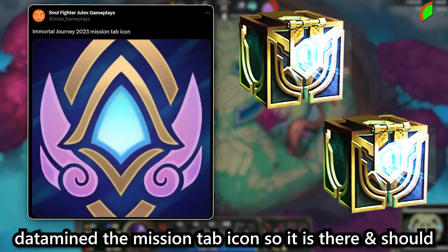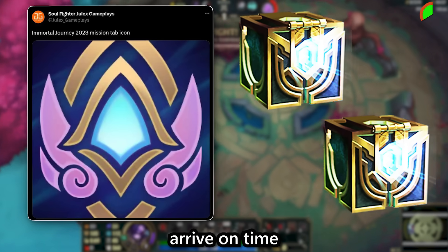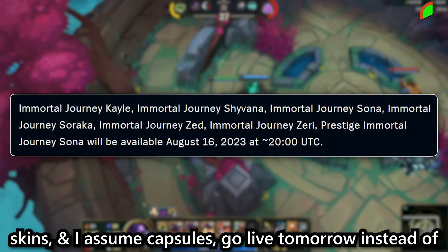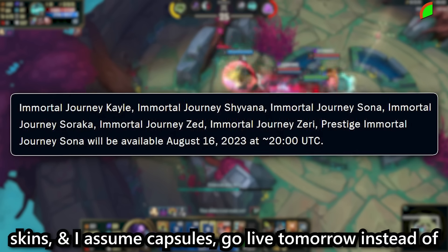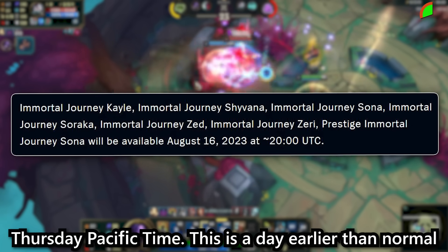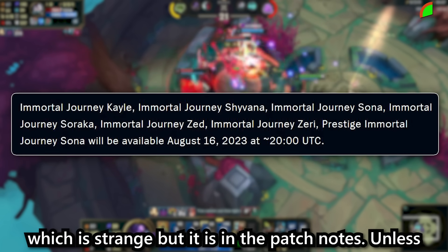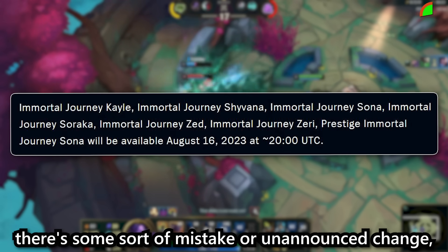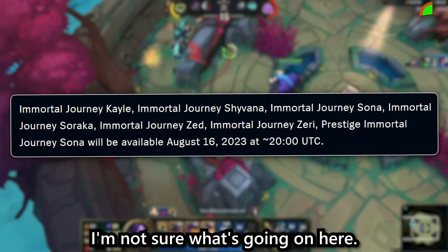However, Dulix has datamined the mission tab icon so it is there and should arrive on time. On the topic of Immortal Journey, apparently the new skins and capsules go live tomorrow instead of Thursday Pacific time. This is a day earlier than normal which is strange but it is in the patch notes. Unless there's some sort of mistake or unannounced change, I'm not sure what's going on here.